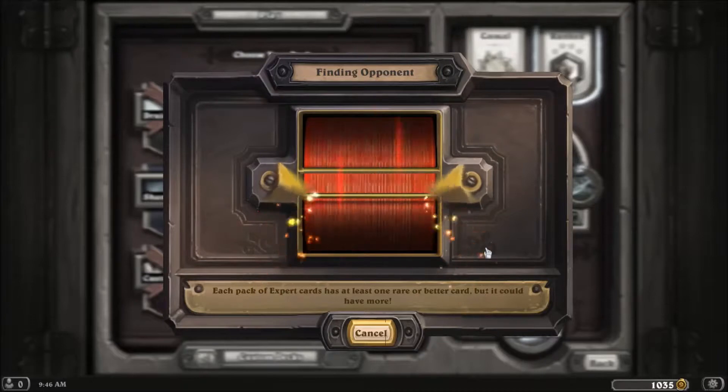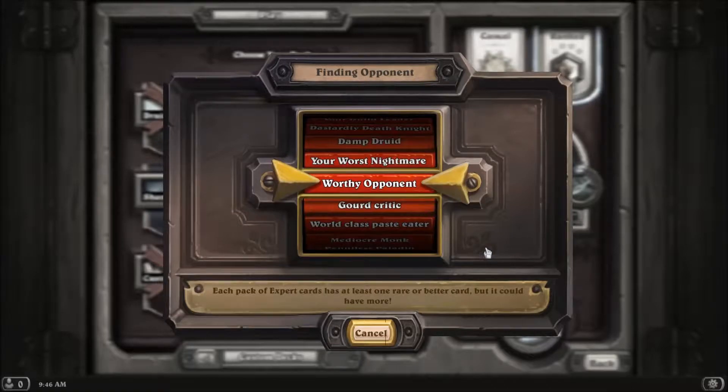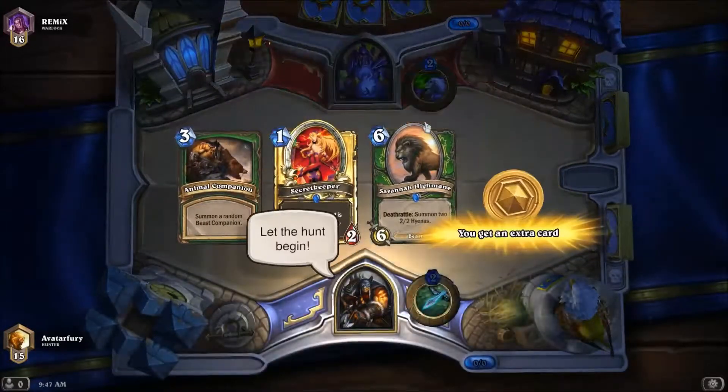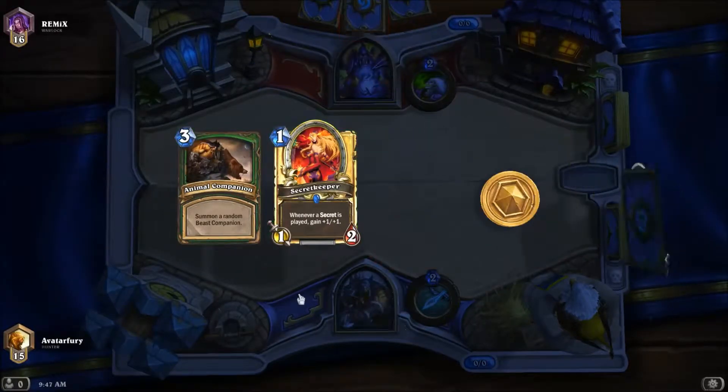There it is. Now we know why she was just saving her hand — it was just all removal. Got some bad draws there. When you're sitting around with three or four types of removal against a priest who doesn't play anything, you're probably not going to have the best experience. Let's see if we can get to rank 15 now, or 14. It sucks because once you get that winning streak you get a couple stars per win, but as soon as you lose, that crawl starts again. Winning streak starts at three wins, so I need three in a row to start getting that bonus.